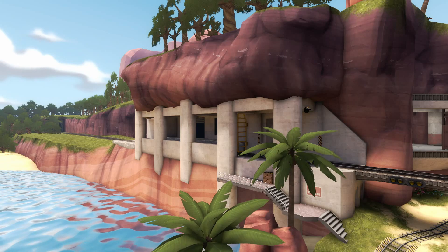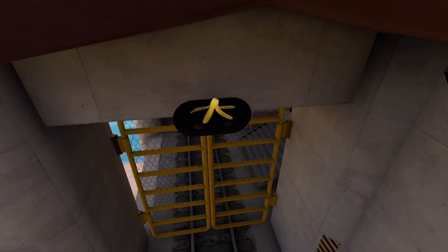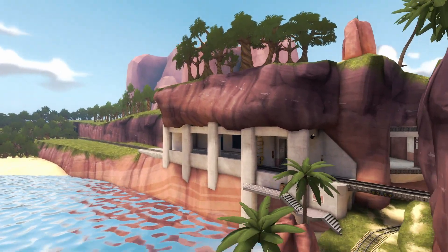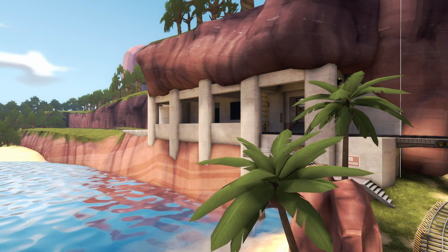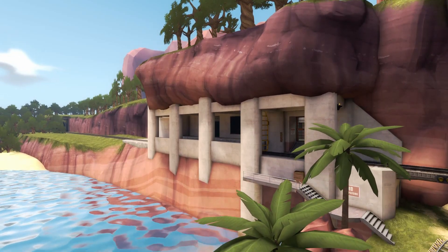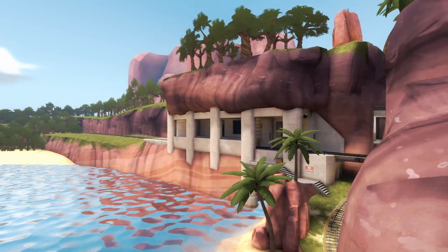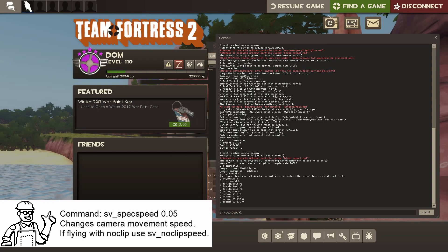To do nice slow panning shots, use 'sv_spectator_speed' set to 0.05. You can also go up and down — by default the keys are slash and apostrophe, near the right shift and Enter key. Now that we have this shot established, we want to pan slowly. To switch between fast and slow speed quickly, just use the console tilde key to cycle back and forth.